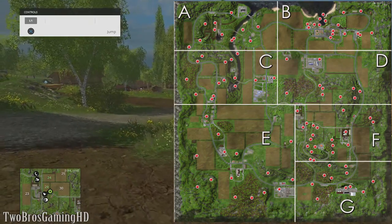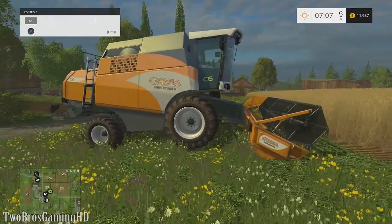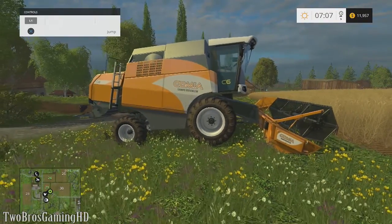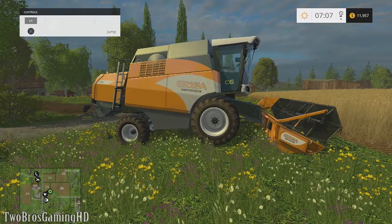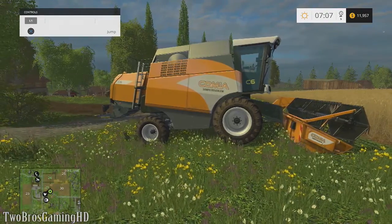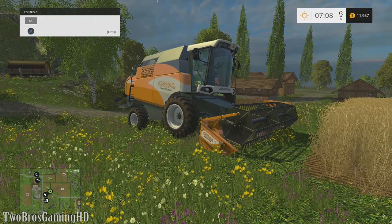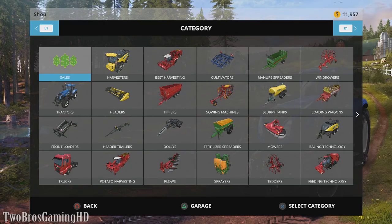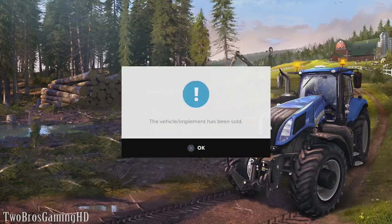Now we're gonna go back out here — you can see my harvester. I just started up a new map, because you don't need anything special. You can do it with a map you've already started. I'd definitely recommend going to the shop to sell everything you've got. I just sold everything and now I got 180 thousand dollars.